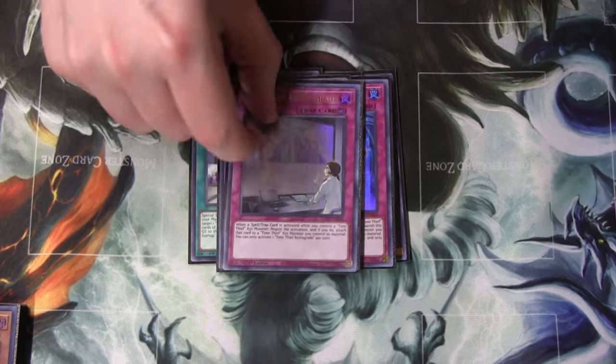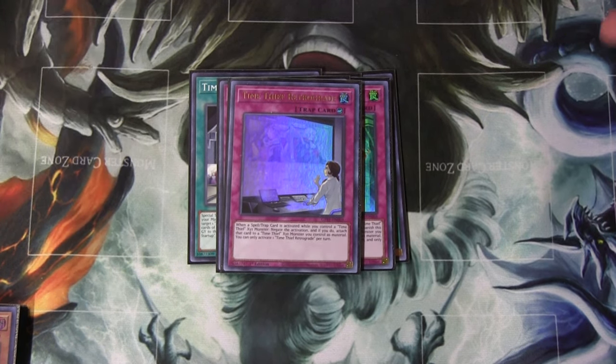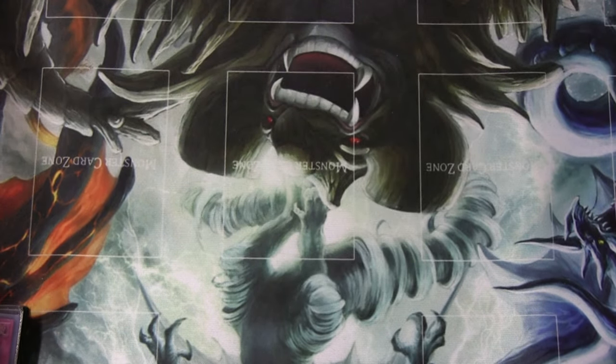And then Time Thief Retrograde — when a spell or trap is activated, you can put it under your Time Thief Xyz instead. It's just a nice card to have. And that's the entire Time Thief package.